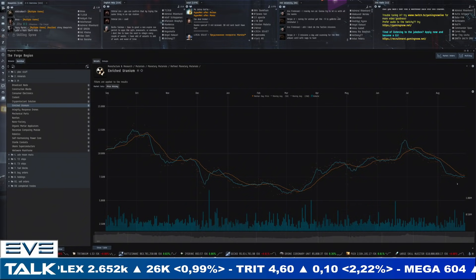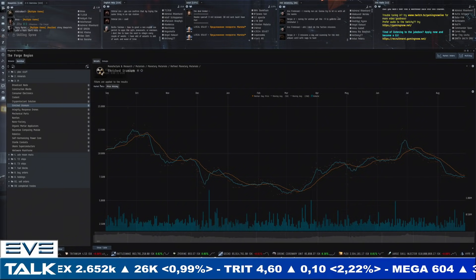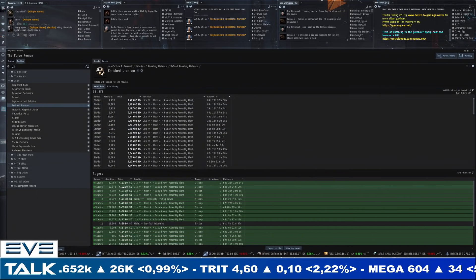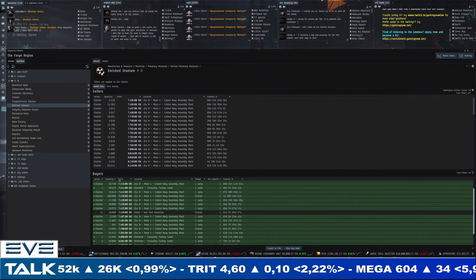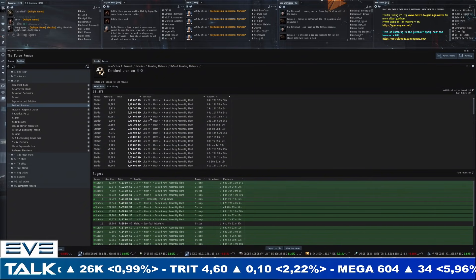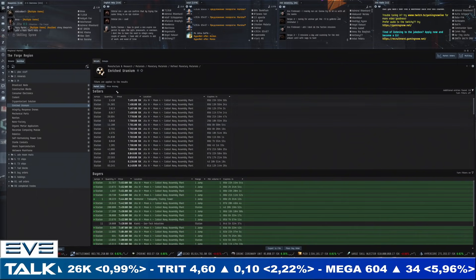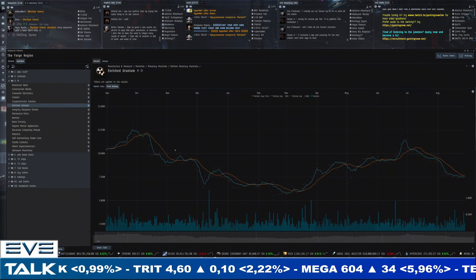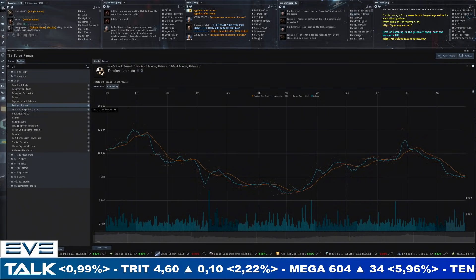Enriched uranium — same story. In August we broke down and we're back to 7,500 ISK. Sellers are starting to come in below that. There is a little bit of demand here at this price range, but with pressure from these sellers, it could go down to another lower price point.